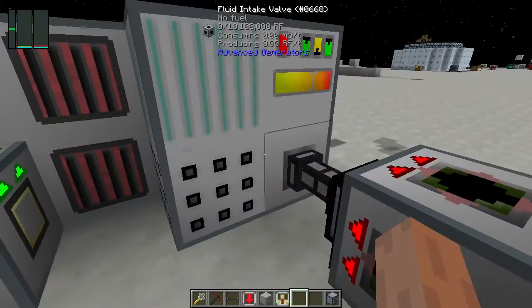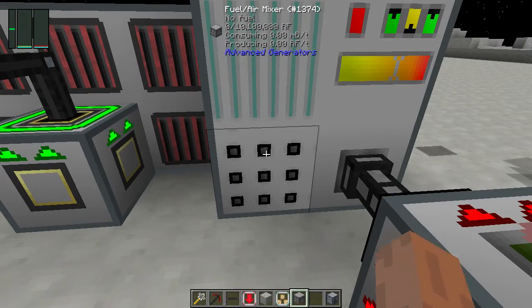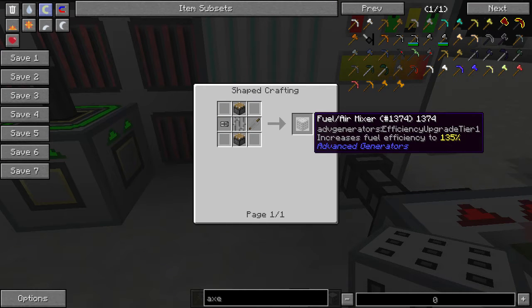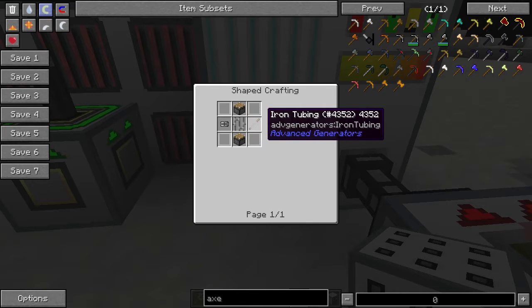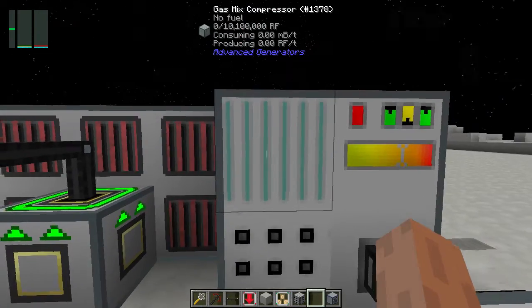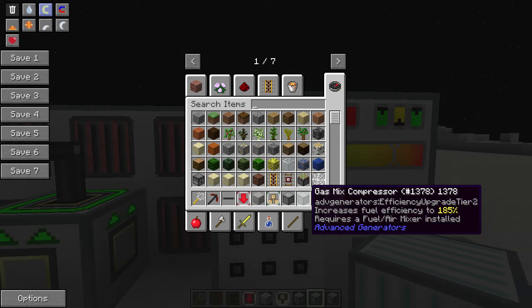Behind the gas turbine controller and fluid intake valve we have a fuel air mixer. I highly recommend attaching this because it decreases the amount of syngas used to generate the same power by 35%. It's fairly cheap to make — you need iron frames, pistons, iron bars, iron tubing, and a pressure valve, which is just more iron. Above that I have a gas mixture compressor, which is a bit more expensive but increases efficiency to 185%.